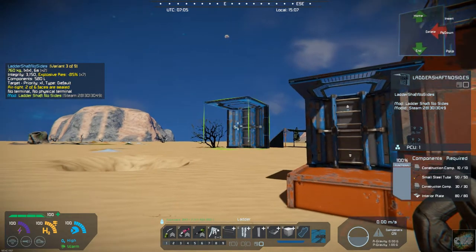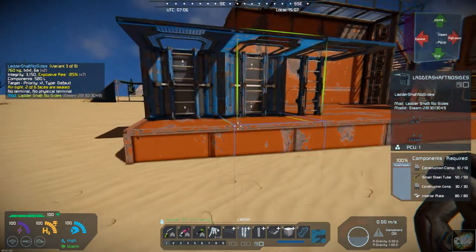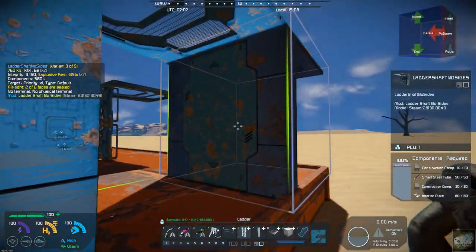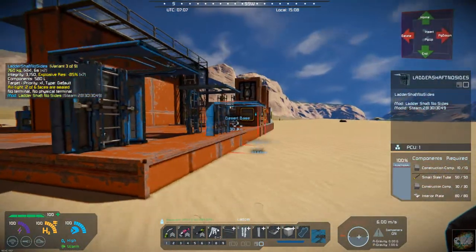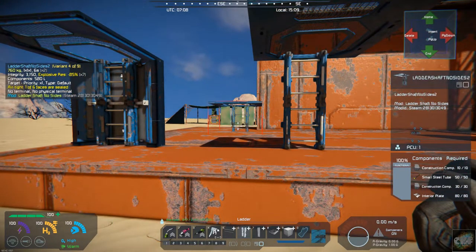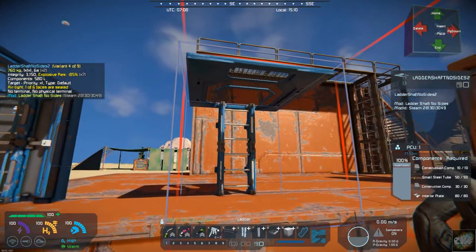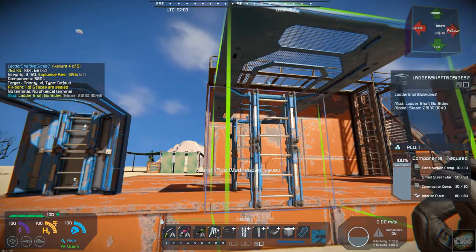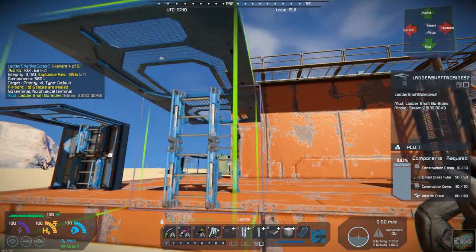So it adds a ladder shaft with no sides, but as you can see it has a back on it. And then it also has a ladder with a shaft and no sides, and it is basically like a catwalk up above.